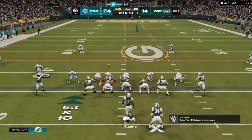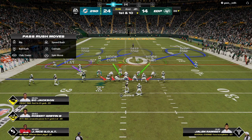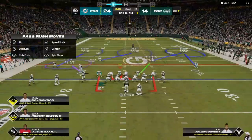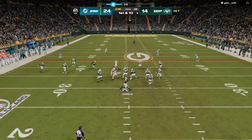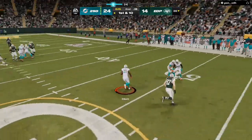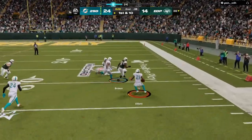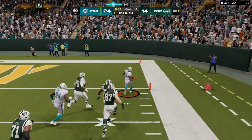I have an all-out blitz that's going to get instant pressure to the quarterback anytime they don't block the running back, and then I have my coverage. I'm going to blitz my user, and that hook curl on the right-hand side is in a 30-yard curl. They don't drop back 30 yards, but they will play all the crossing routes, all the post routes, and all the slants.